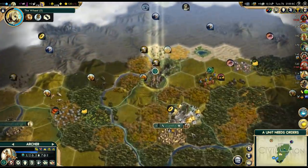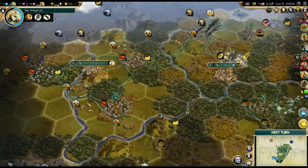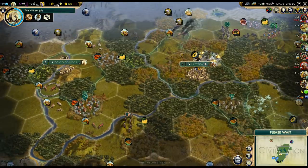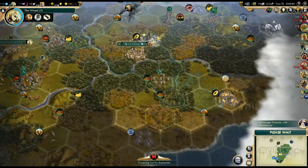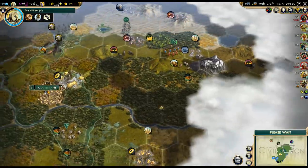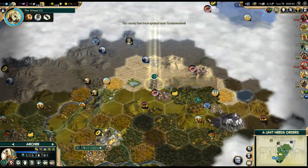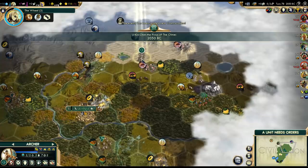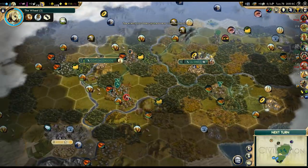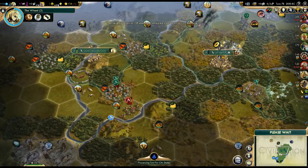Next up, we can get a little bit of extra happiness from a policy. France — where do you think you're going? Assyria is that way. Is he planning to declare war on us? He doesn't desire our land, so I don't think so, but you never know with Napoleon. Can we peace out yet? Nope. Philosophy is next to get the temples.